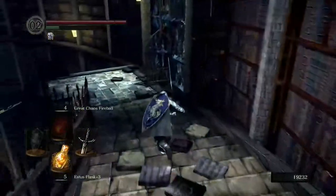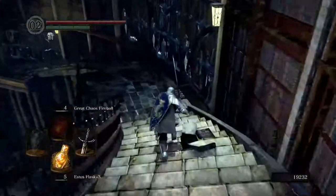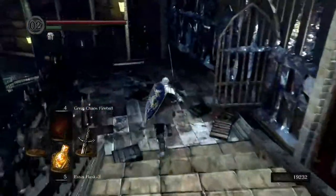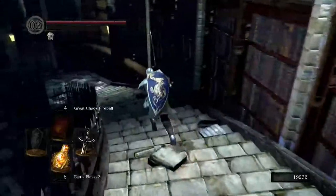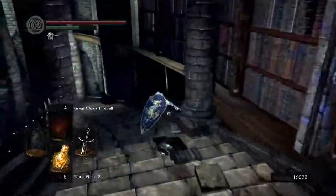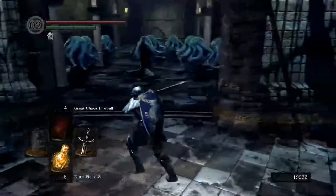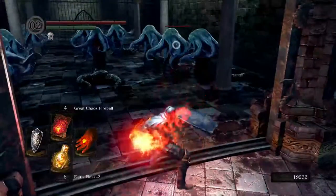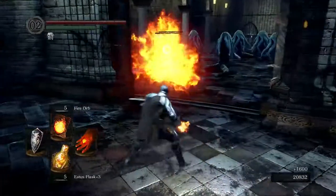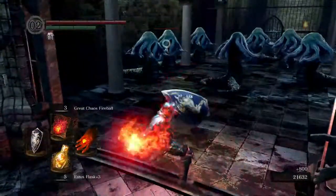Maybe we'll do that — probably won't. Let's make our way back down. We're going to have to kill the Picassos again, which is kind of annoying, but not a big deal — we saw how effective our Great Chaos Fireball was. And make the long trek down. This is why it's annoying: your first time, you might go and rest at the bonfire I said not to, and then you have to backtrack all the way back here. Both options are just going to result in a lot of walking.